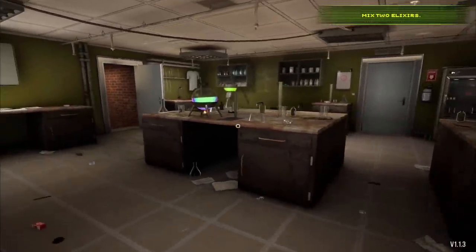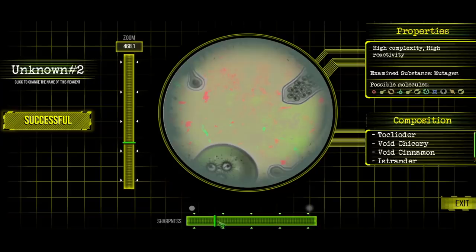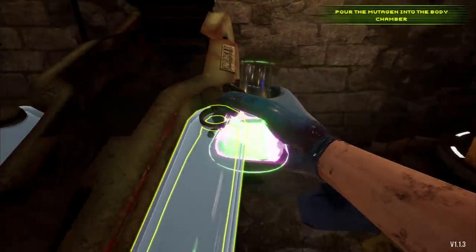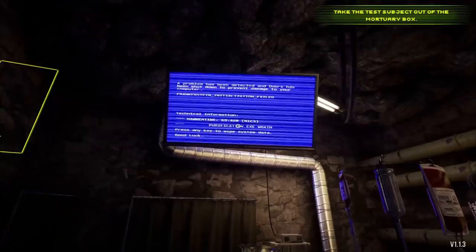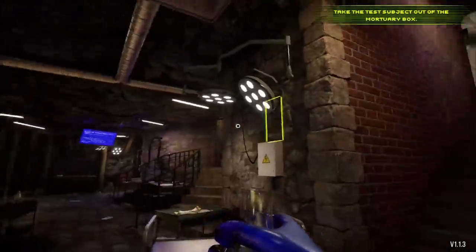Oh, it's blue. That's nice. There we go. Perfect. We have a lot more molecules this time. Makes sense, there's double the chemicals in there. Take your mutagen and pour it into the body chamber to start creating your first mutant. So we pour it in this chamber. I'm so impressed by this. I can't wait to see what we have to do with the bodies. Should I be alarmed? The Frankenstein initialization failed. We have errors on all my screens.